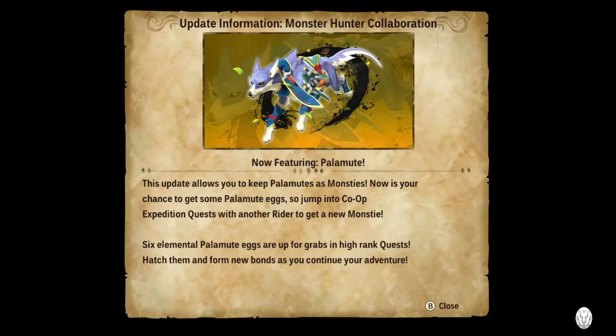Also, update information — Monster Hunter Collaboration. I was actually going to mention this later in the video, but I can do it here now. So now featuring Pelamute. This update allows you to keep Pelamutes as monsties. Now is your chance to get some Pelamute eggs, so jump into co-op expedition quests with another rider to get a new monstie. Six elemental Pelamute eggs are up for grabs in high rank quests. Hatch them and form new bonds as you continue your adventure. We also have the Wanogre — I think that's what it's called — or something to do with a green Pelamute. I'll get that later at some point, but not in this video.